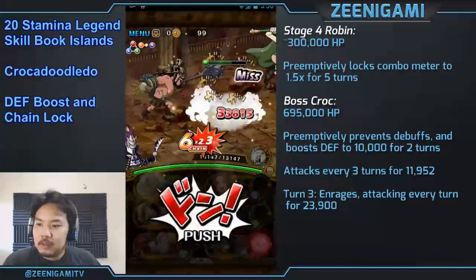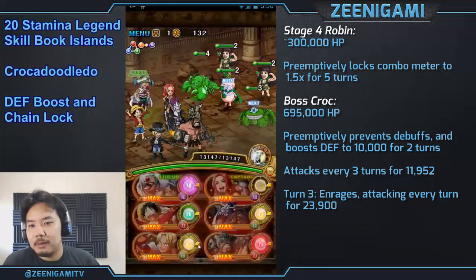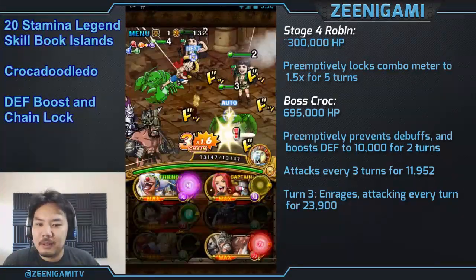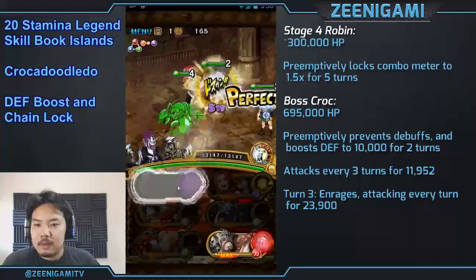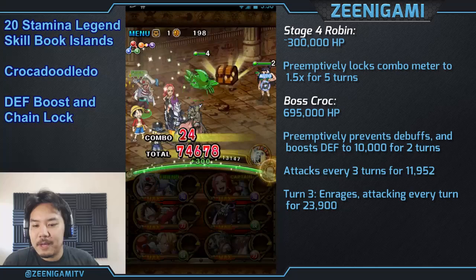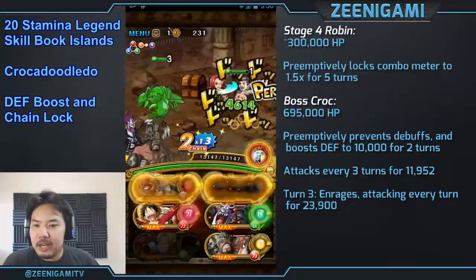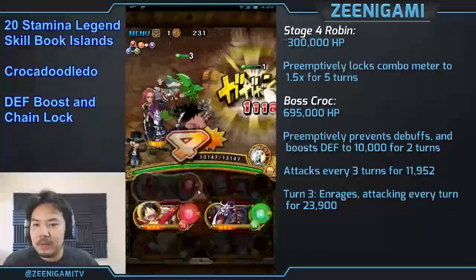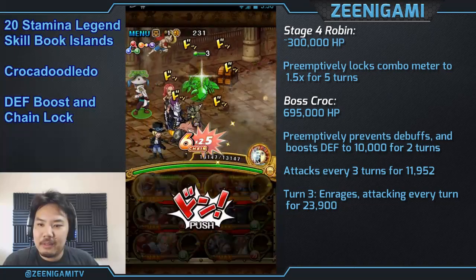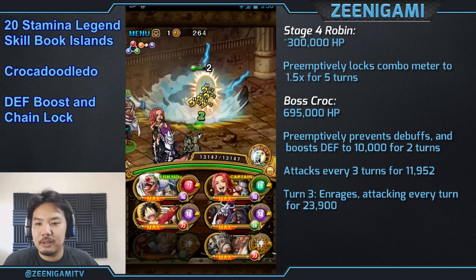Robin will give you 1.5 times combo meter — that's the icons in the middle. She'll set that to 1.5 for five turns. We're going to take care of that with just a special. We're going to use one special against Robin and finish off with regular attacks, and use the other special against Krok and finish him off with Sabo's special. That means I have to spend a whole other turn here — I should have started on this and ended with my Luffy.